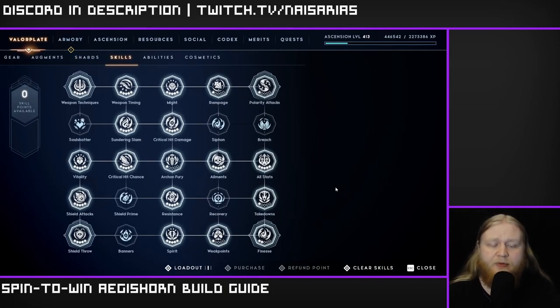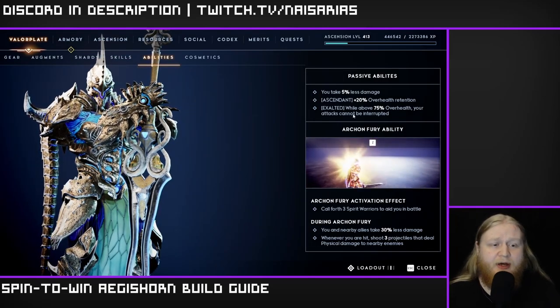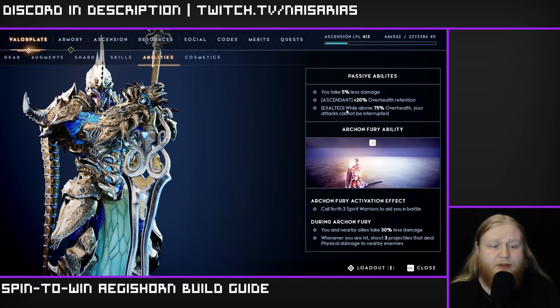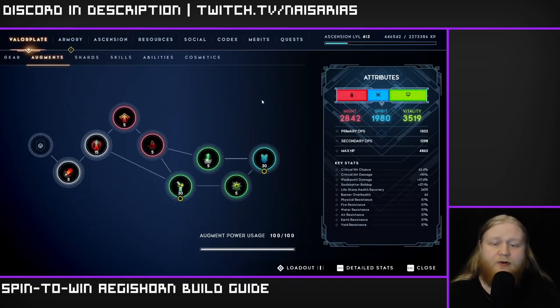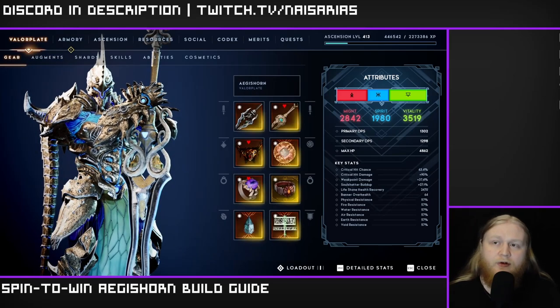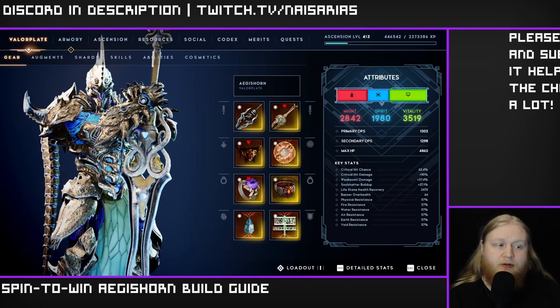Here are the skills if you want to copy them. This build is relying on the Exalted Power passive to an extent, so if you are not Exalted you may want to do that first before trying this build. That about covers it for the overview, so let's do a quick basic damage showcase and get into the actual build itself.